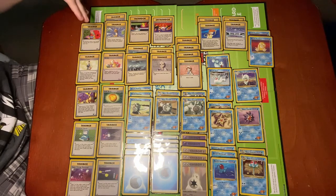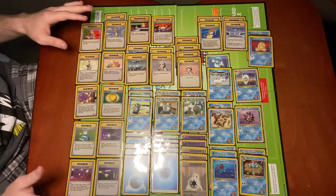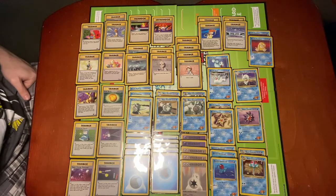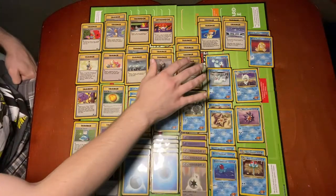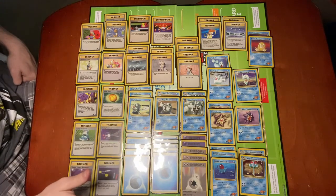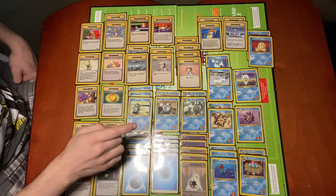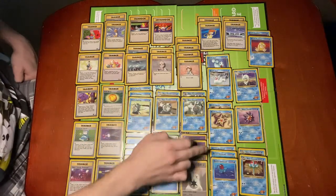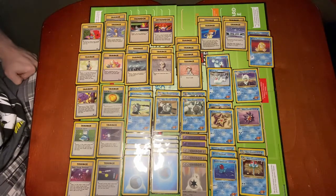Most of the other trainers are generically good. I have one Goop Gas Attack because the only Pokemon in this deck with a power on my side is Misty's Tentacruel, so Goop Gas Attack is potentially very useful. All of the Pokemon are Water type, since Misty's Poliwrath's attack deals 10 damage to any non-Water benched Pokemon. The Poliwrath family is weak against Grass, whereas most of the rest are weak against Lightning. Misty's Psyduck is also weak against Grass, so that typing mix helps against Grass or Lightning decks.